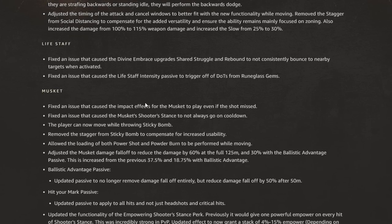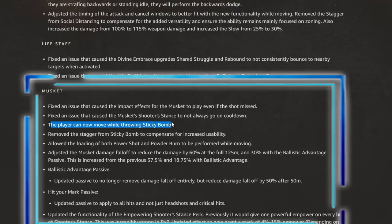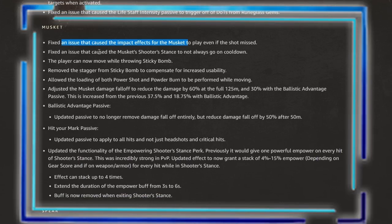Musket has some big changes. Players can now move while throwing the sticky bomb — that's huge. They also fixed an issue that caused impact effects for the musket to play even if the shot missed, and fixed an issue that caused the musket's shooter stance to not always go on cooldown. They removed the stagger from the sticky bomb to compensate for the increased usability. In my opinion, taking away the stagger but being able to throw while moving kind of cancels each other out.